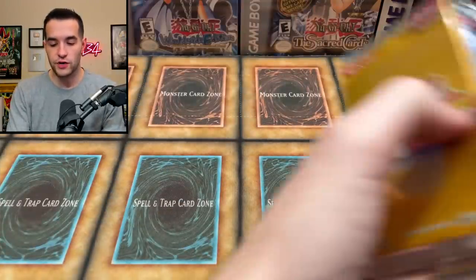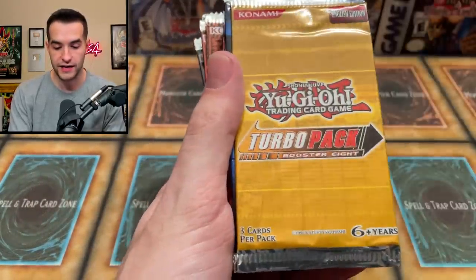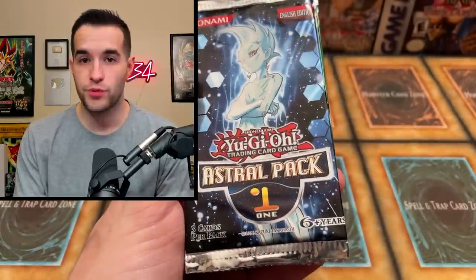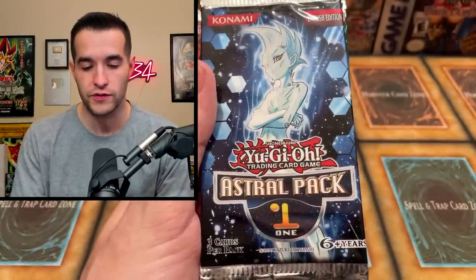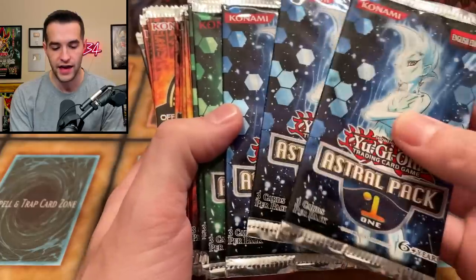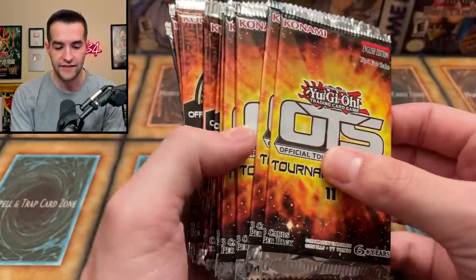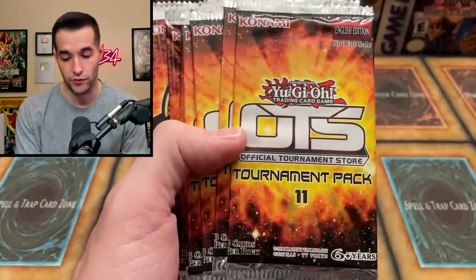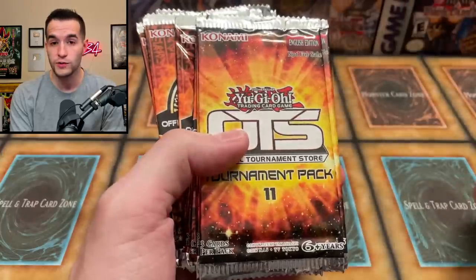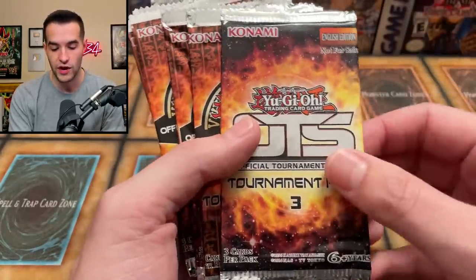In terms of OTS packs, we also have some Turbo Pack 8, a few packs of that. Hopefully some of these actually have foils — it's pretty difficult to pull foils out of the old OTS stuff. We got the Astral Pack — three packs: Astral Pack 1 and Astral Pack 2. We've got a couple packs of OTS 11 as well — ultimate rares are pretty cool in that set.